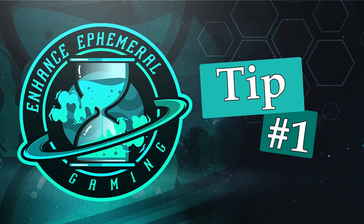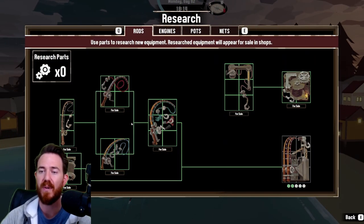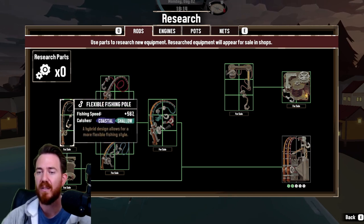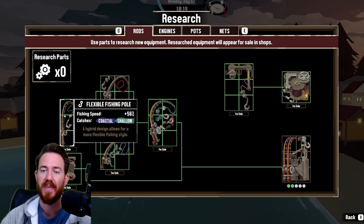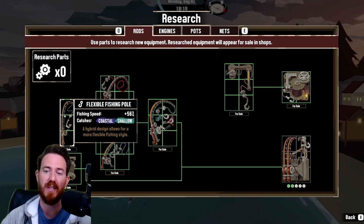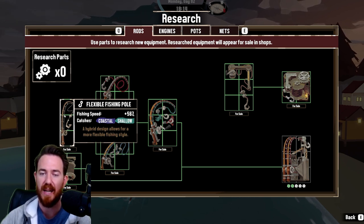Tip number one is to plan your research wisely. Some items are going to be getting you further and faster, and overall increase your level of convenience exponentially. But research parts are hard to come by, especially early on, so I'll be giving you my recommended ideal research path on how to spend your first few upgrades. I would start with the flexible fishing pole — it enables the shallow and coastal fishing with the same rod. It's a huge deal early on, and you can absolutely ignore Oceanic.